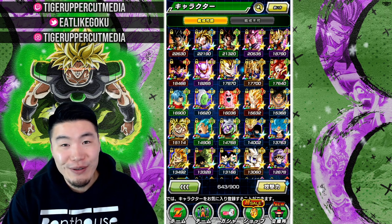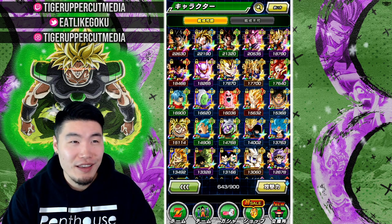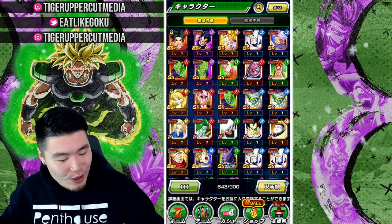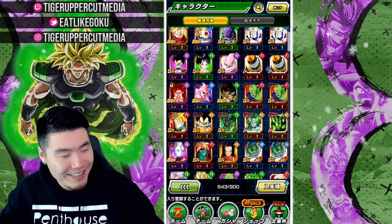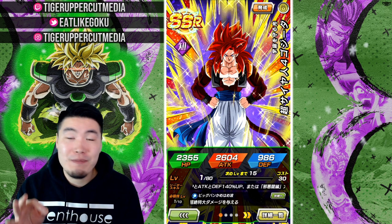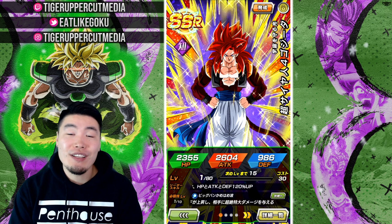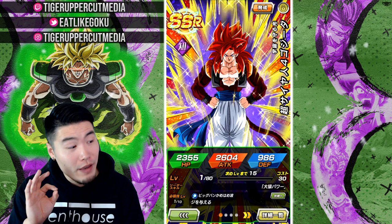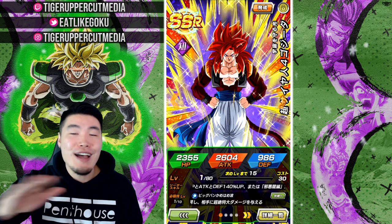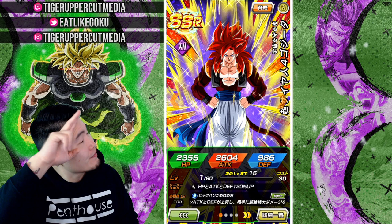If you guys want to see what my JP account looks like — not that impressive, but still pretty good. I need to awaken some more units, obviously Gogeta now. Might do that on stream, maybe do the LR Frieza grind too. I have nothing done on this account though — not a single medal for Prime Battle Goku, Prime Battle Frieza, or even a free-to-play farming team. That's gonna be tough. Anyway, that is the video guys — hope you guys are having some great luck out there. If you liked the video, like it, hit that subscribe button to join the Tiger Squad, and hit that notification bell. I'm Tiger with Tiger Uppercut Media, signing out.